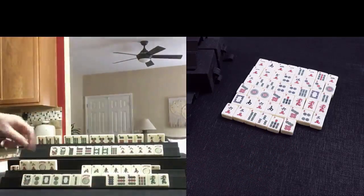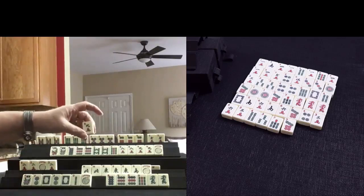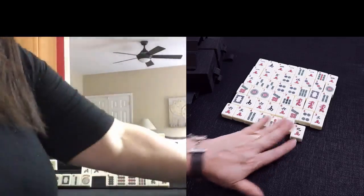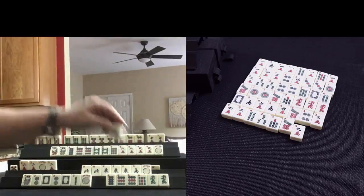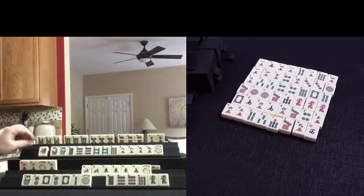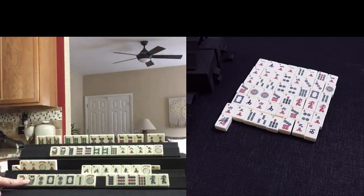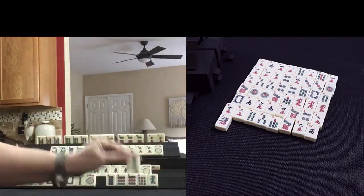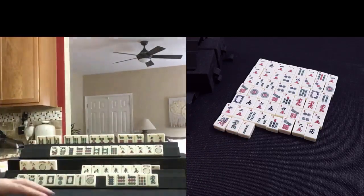9 crack — we need a 9 bam. 1 is out. 9 crack. West — we have a pong back there. West. 1 bam, 1 bam. Flower — that was needed. We need a pair there. We're looking better. Let's let the green dragon go. 2 bam.